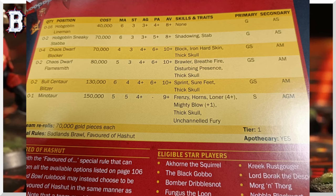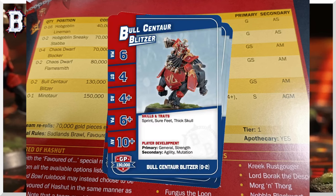Here's further confirmation with the Bull Centaur player cards — everything's up for pre-order now. You can see Mutation listed there; it's not a misprint. Bull Centaurs definitely have Agility and Mutation on secondaries.